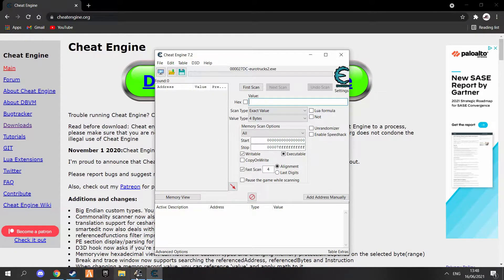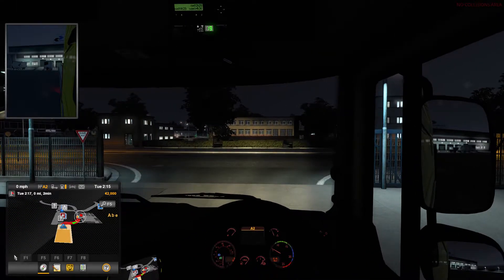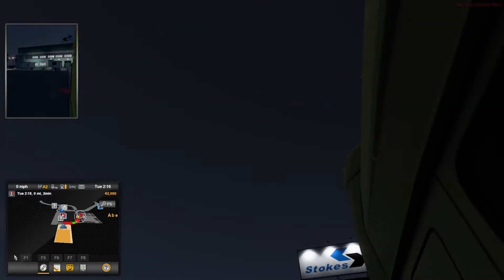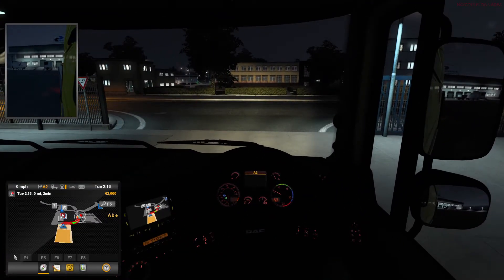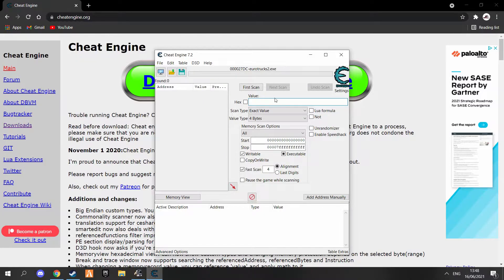Since I've just made a brand new account just to do an example here, we have 2,000 Euro — that's how much you start with. I'm on the starting mission right now as well. So what you want to do is put 2,000 in the Cheat Engine value box and then press First Scan.